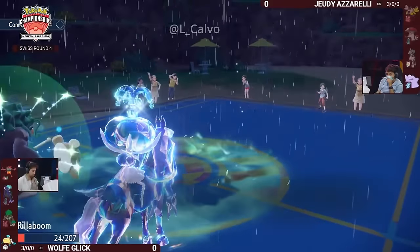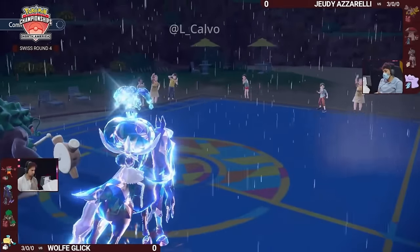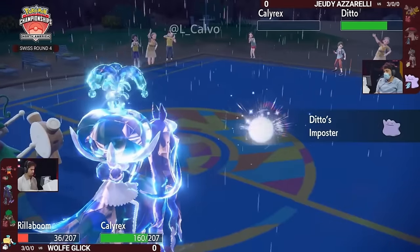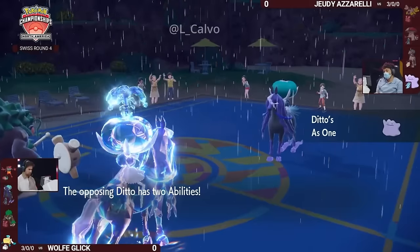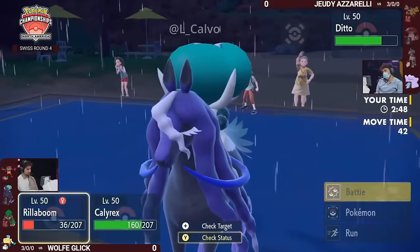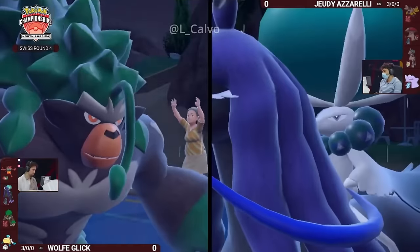Pelipper switching out from Wolf is very very smart here — now Jody has to lock into Terra Blast. You just can't lock into Astral Barrage anymore because you'll be locked out by the Pelipper's Wide Guard. Now only locked into single-target moves, Wolf has the space to bring in something else and take knockouts. If you don't knock out Calyrex on Wolf's side it just knocks you out of Astral Barrage; if you do knock it out, you have Rillaboom threatening Wood Hammers and Incineroar can come in with Knock Off.